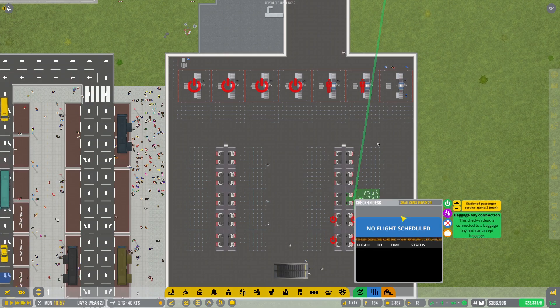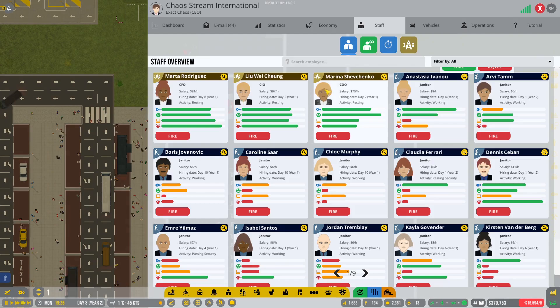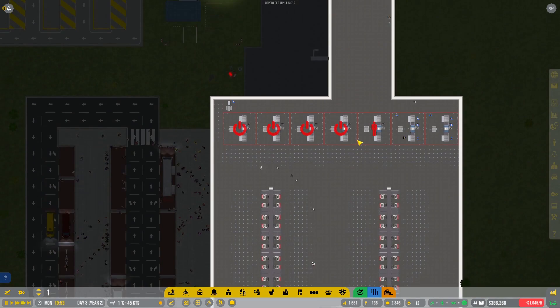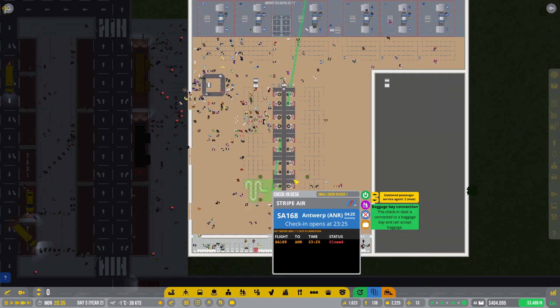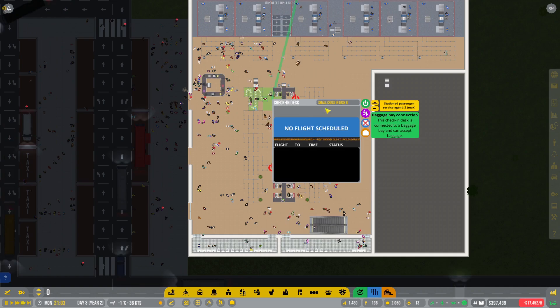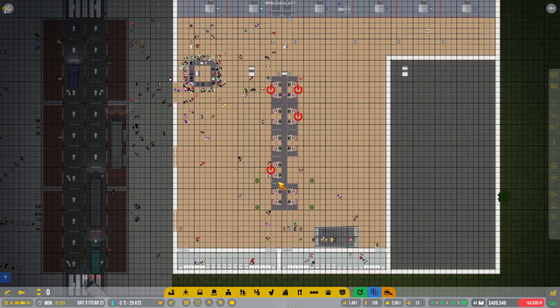I'm also going to have to open up all of these guys and make sure we have enough staff to man all of them. Yes, that's what we're doing — opening up this check-in over here. We'll have to start opening these guys also. Okay, so all of them are open now. Let's just grab ourselves a few more staff members — security officers and passenger service agents. Hopefully that is going to be helpful. Let's get the simulation going again.